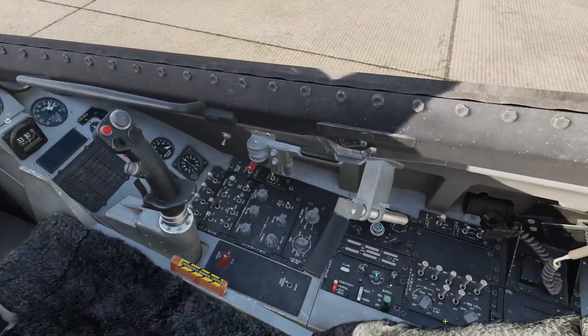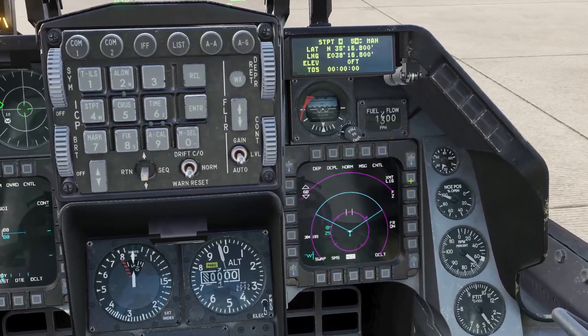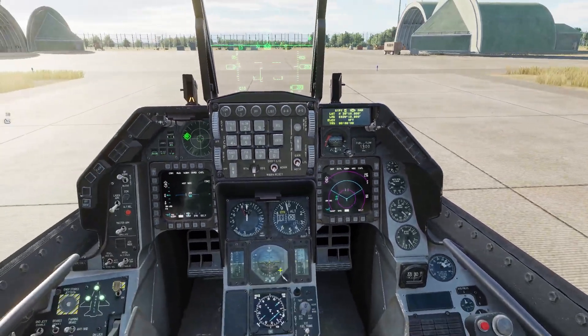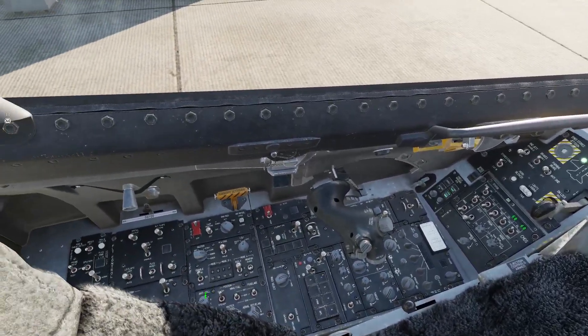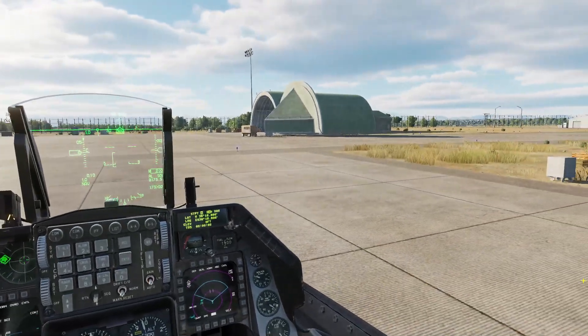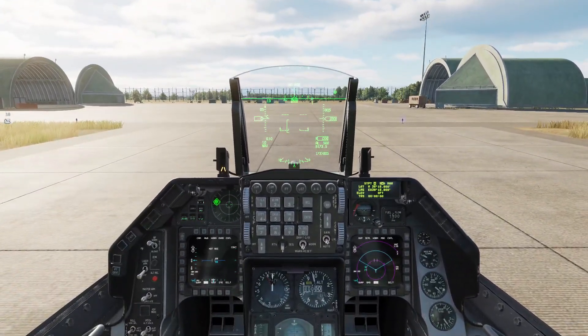One last thing — once you've got your MIDS on, make sure you turn on your Link 16. That's your data link. I believe the Viper has to have a pod for that; in this server the pod is on by default. If anybody knows I missed anything, or if there's anything I should be adding, please let me know. We'll see you next time.